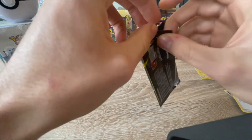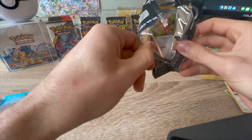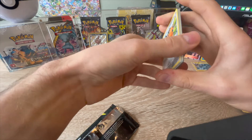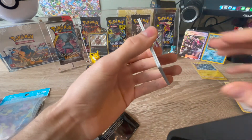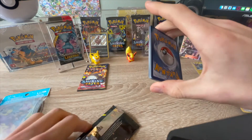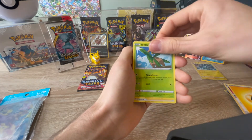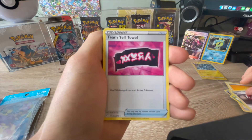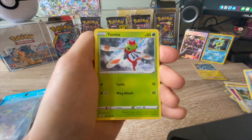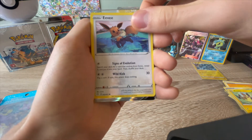These packets aren't opening very nicely for me. They don't want to be friends. Energy, Tropius, Ball Guy - yeah, there he is. Team Yell, Koffing, Togepi. I like that guy as well. Yanma, more Pokemon, little Shuckle in the background. Eevee. Nice.